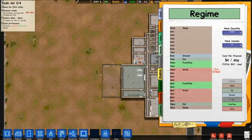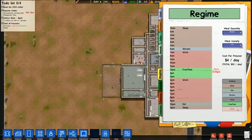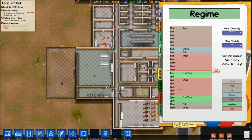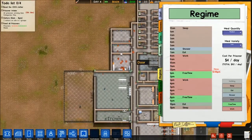The first thing I want to do before I forget is to get my regime fixed up a little bit, to claw back some of this spare time in the morning. We're going to work our prisoners pretty hard right now. The point is you want to make sure your workers are going to be in the workshop plenty of time during the day, but we're still going to give them time to take care of stuff like their bladder and bowel needs, as well as give them time in the common room.